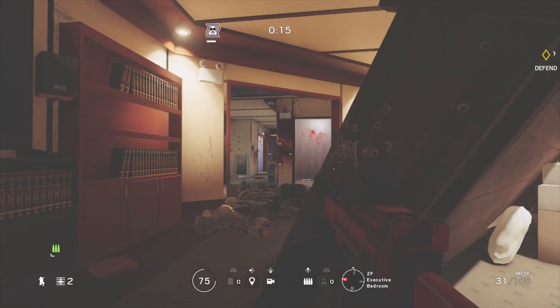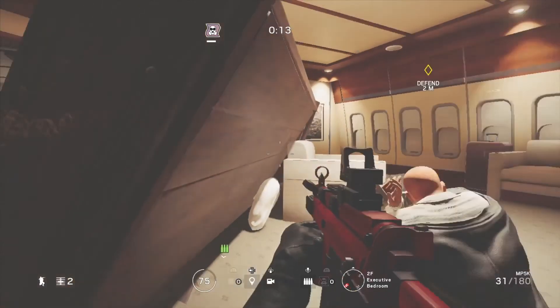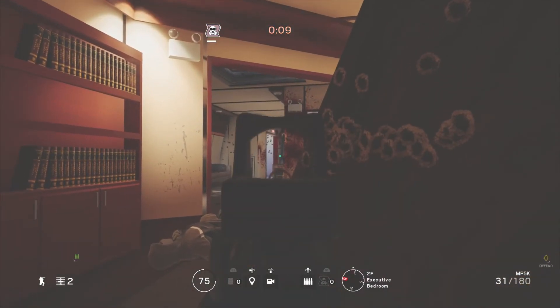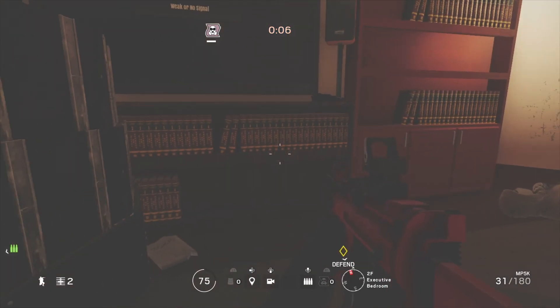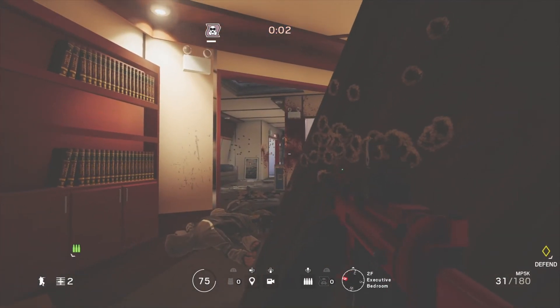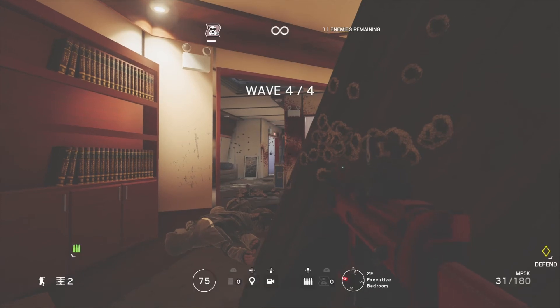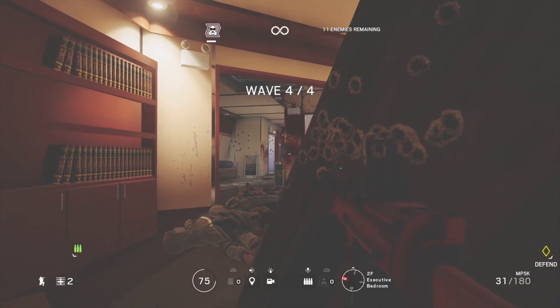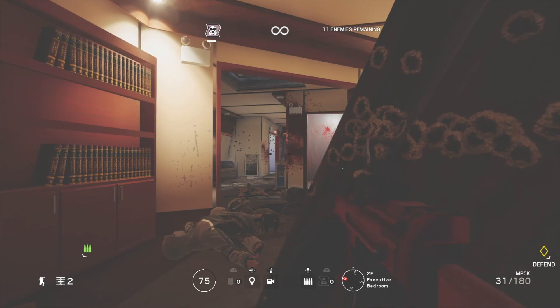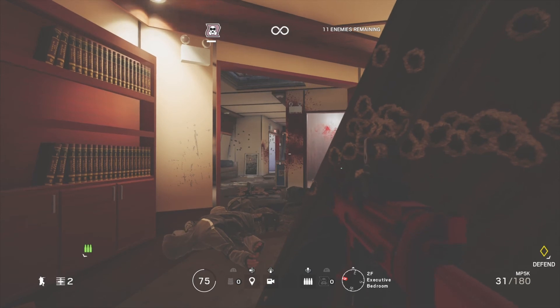Some enemies have riot shields, and those are usually the most annoying enemies. Most of the times I've died, it's because of enemies with the riot shield. Sometimes there'll be one with a riot shield in the hallway and another coming from the left, so you have two riot shield enemies to kill while others are shooting at you, and that can really dwindle down your health.